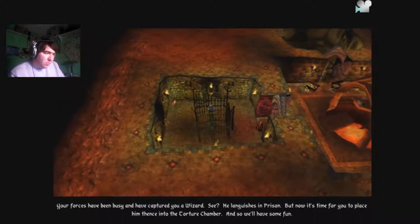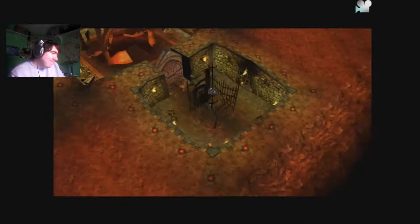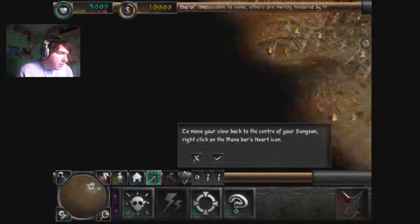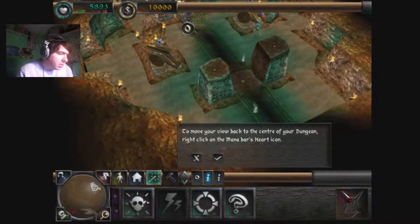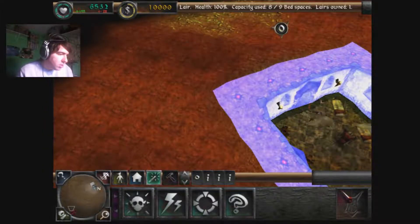That's easy because now we've got the torture room. Your forces have been busy and have captured you a wizard - he languishes in prison. But now it's time for you to place him into the torture room and so we'll have some fun. Do we have the heal spell? Nope. So it looks like we're just going to torture him.